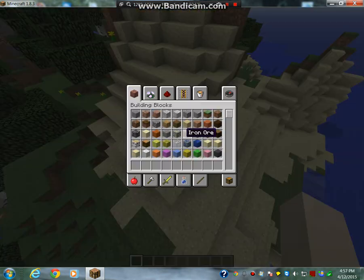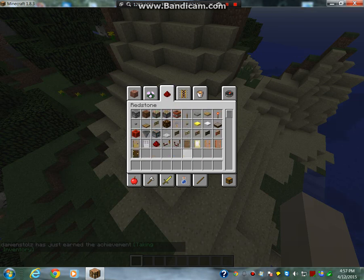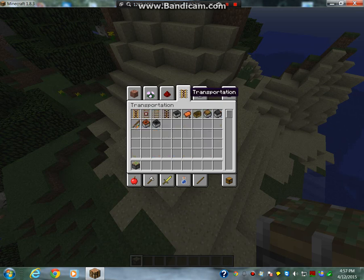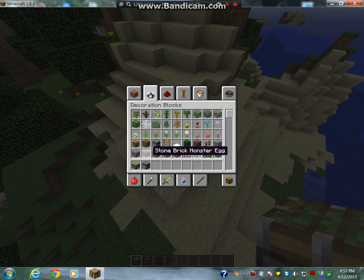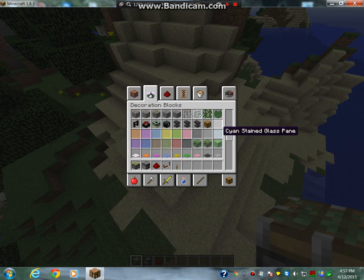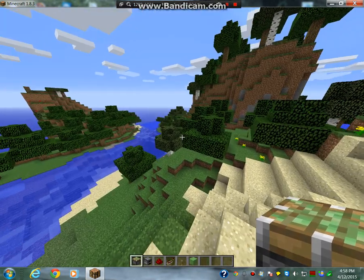So what you're going to need for this: you're going to need some sticky pistons, some furnaces, some redstone, a couple of redstone repeaters, a button or a lever — I prefer to use a lever because it's a lot easier — and some slime blocks. So yeah, let's get right to it.